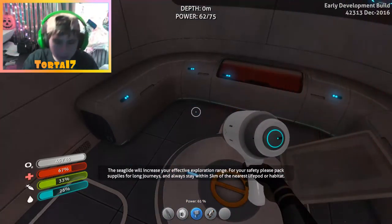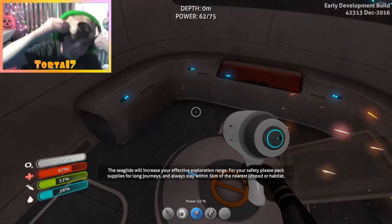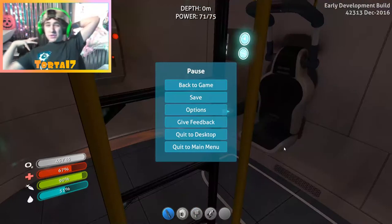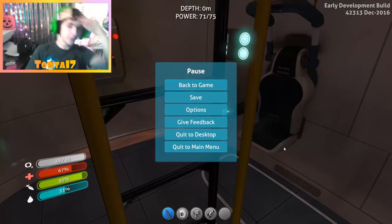The Seaglide will increase your effective exploration range. For your safety, please pack supplies for long journeys and always stay within five kilometers of the nearest life pod — blah blah blah. Well guys, I think I'm just gonna try to grow my own creepvine. I hope you all enjoyed this video. If you did, please like and subscribe, and I will see y'all next time. Take care!